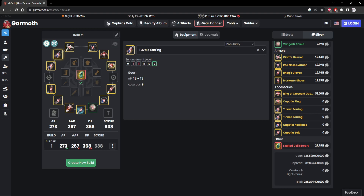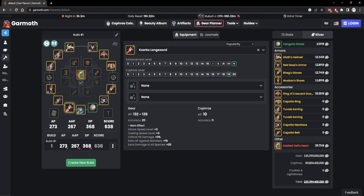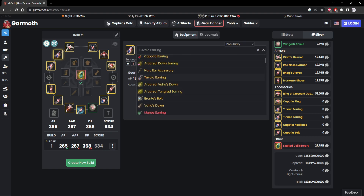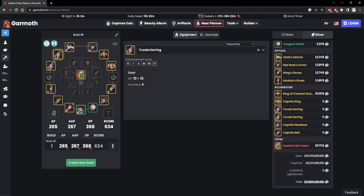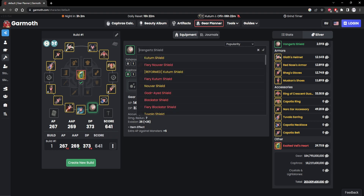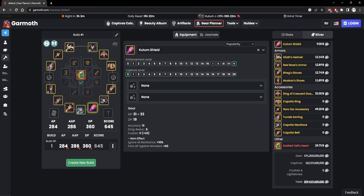They're coming out with the new Storm Cloud update too. I think there's gonna be a new pen earring you're supposed to be going for — the Narc equivalent of pen. So eventually more people will just look something like that based off of freemium gear. I definitely agree that if you're a brand new player, you should just get full pen gear first, then aim for the TET accessories.